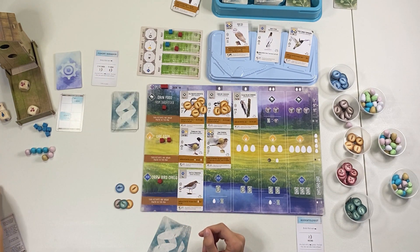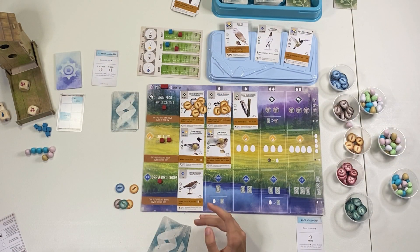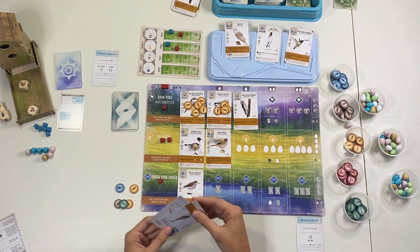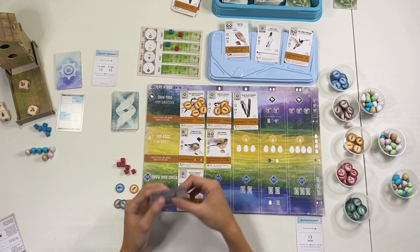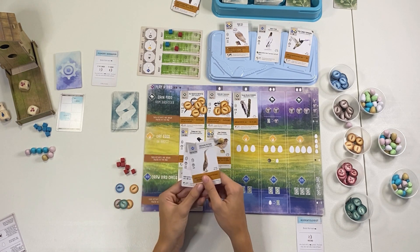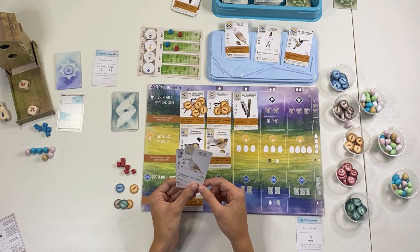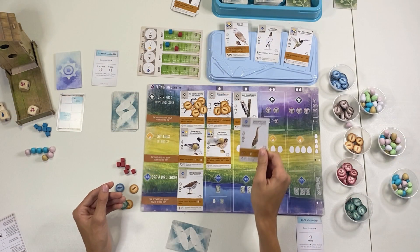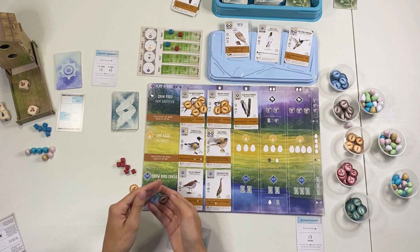Round 3 — this round's goal is total birds. The automa is going to start with eight, so I've got six right now. If I can get a few more birds out on my habitat I might be able to beat them. I get to go first — I've got plenty of resources. I'm going to play the American Bittern, worth seven victory points, which is pretty good. It'll cost a worm, mice, and a fish plus one egg.